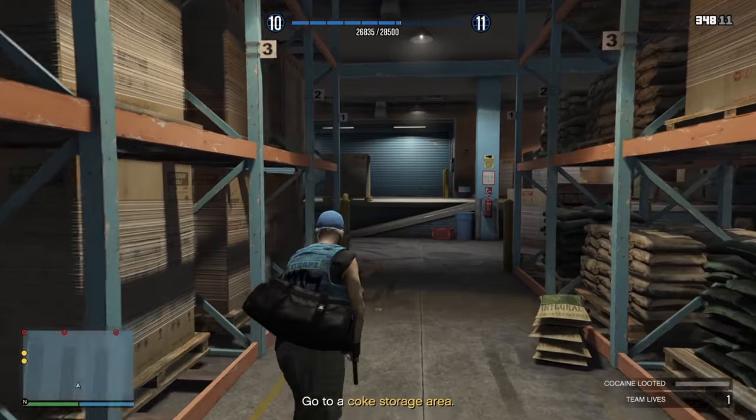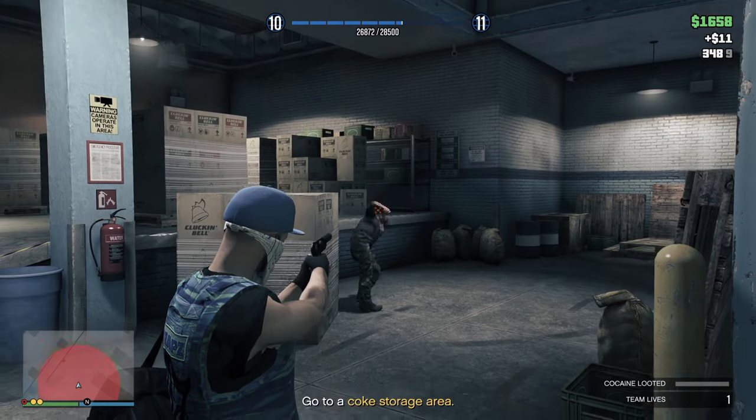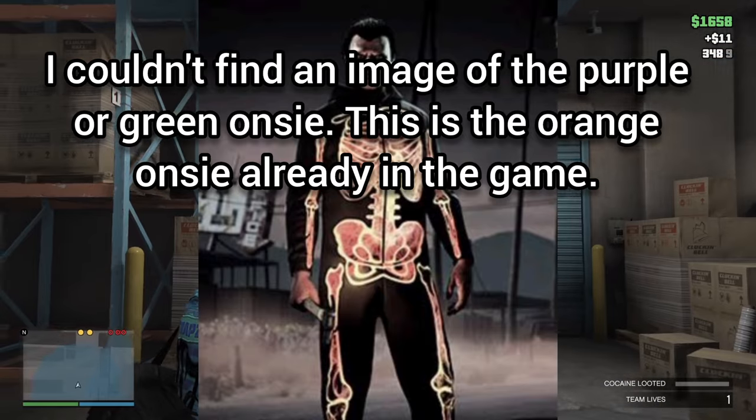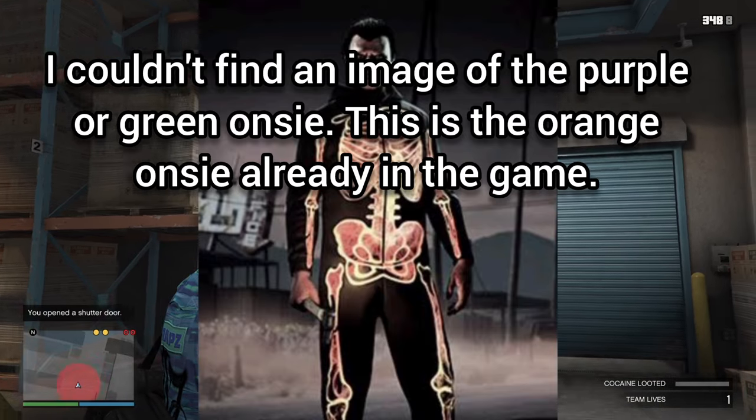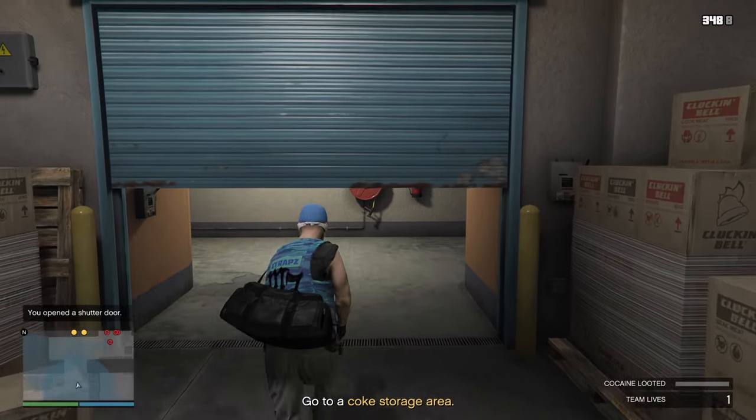With a community challenge to kill over 800 million zombies, we have absolutely smashed that, and we are going to be able to pick up the Purple Glow Skeleton Onesie and the Green Glow Skeleton Onesie. Also by logging in this week we're going to get the Green Flaming Skull Mask.